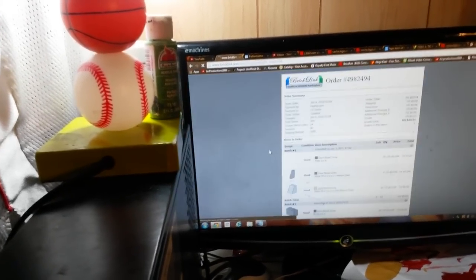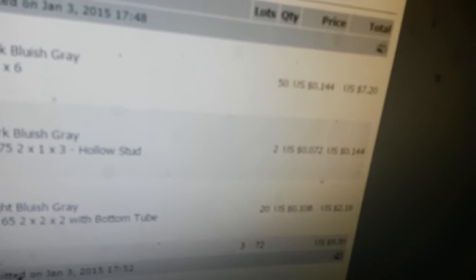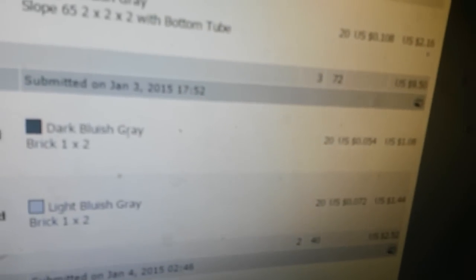I did make one order. Let me show you guys what I'm getting. So I'm getting 50 6x6 dark blue square plates for a pretty cheap price — it's only $7.20. I think that's a great deal. I'm getting two dark blue square slopes for about 10 to 14 cents. I'm getting 20 light blue square slopes for $2.16. I'm getting a bunch of dark blue 1x2's — 20 of them for $1.08.